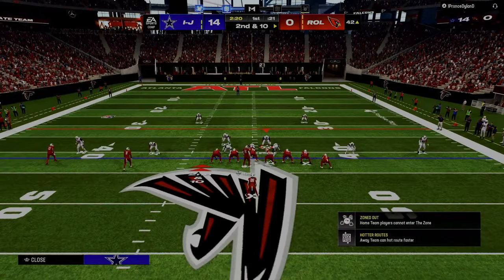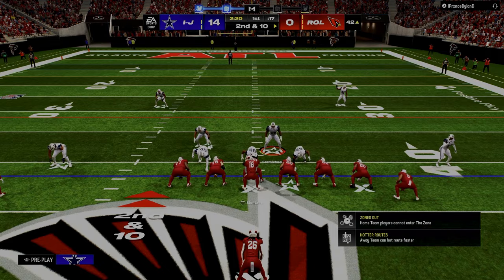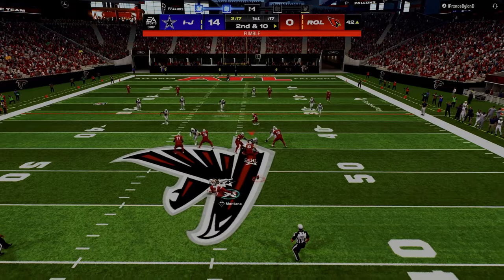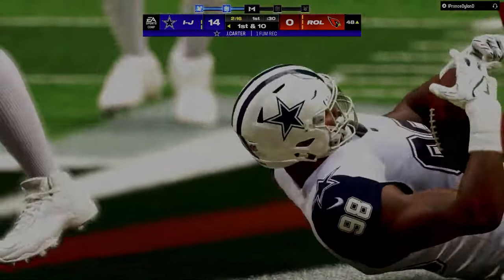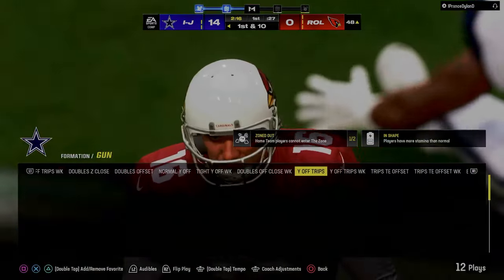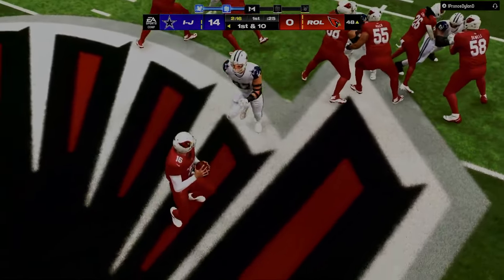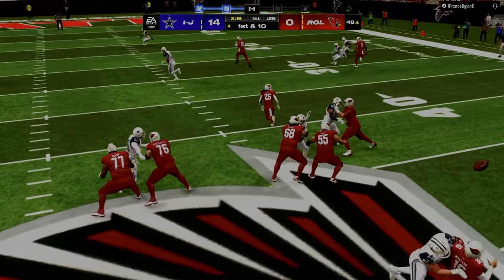He had the TCU 4-2-5 defense and another one, and he ended up choosing TCU. The main reason was just because he knew how to fix problems that were naturally created within the defense from repetition and learning over time — the if-this-then-that that is inevitably football. You have to be able to solve problems.